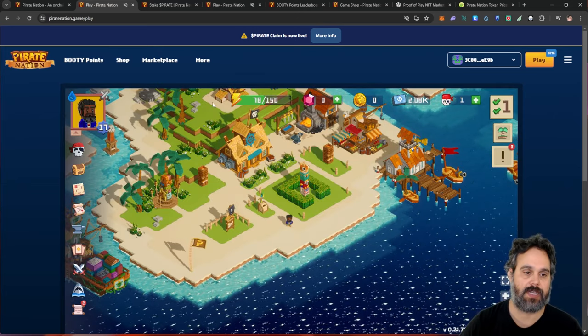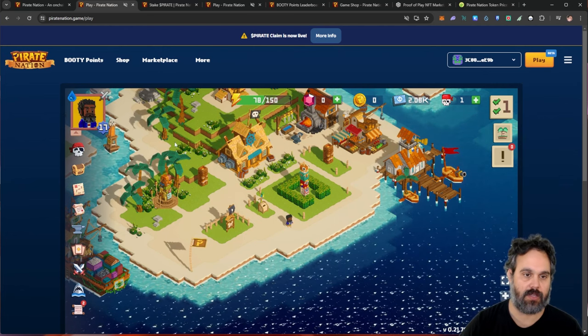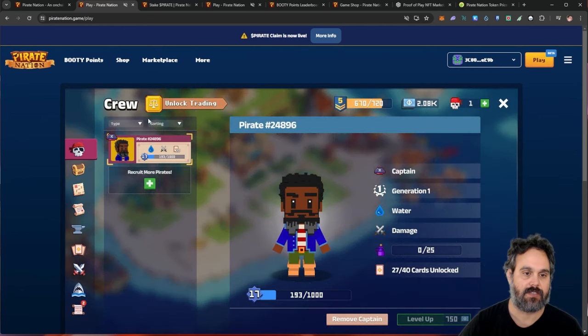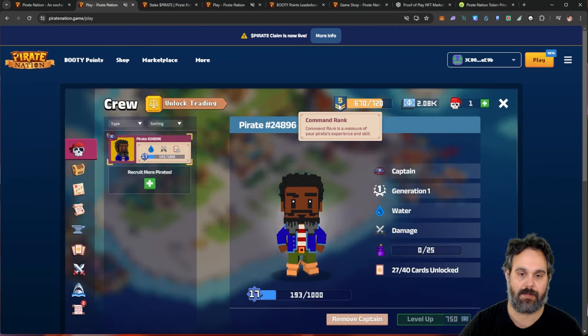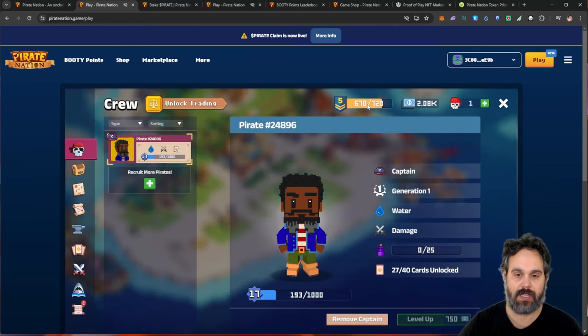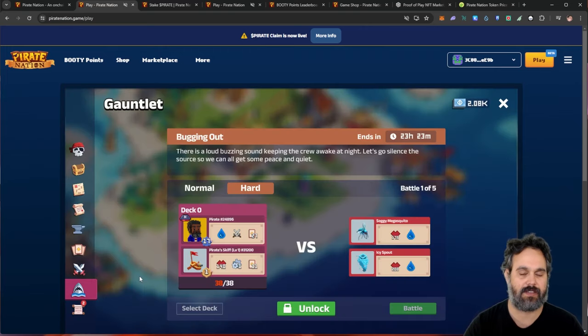At the moment I don't have a trade license. You can unlock it by buying an NFT, or you can rank your commander all the way to level 10. I'm currently at level 5. The only way you get points here is by completing all the daily quests — that's five fights, and I think each fight gives you five points. You have to rank all the way to level 10.